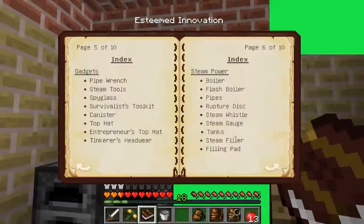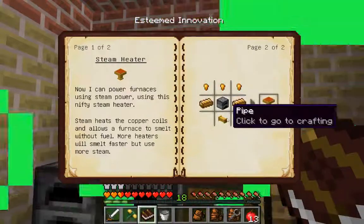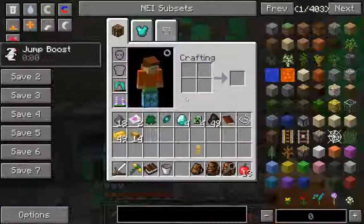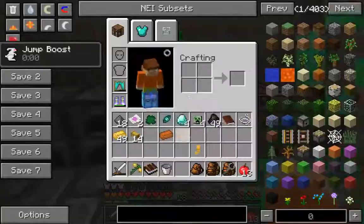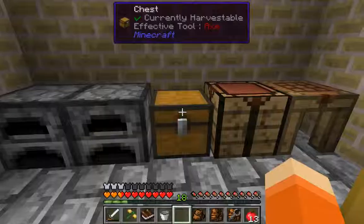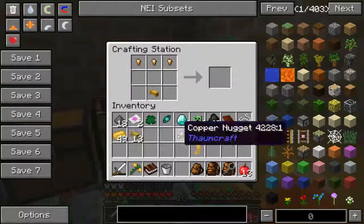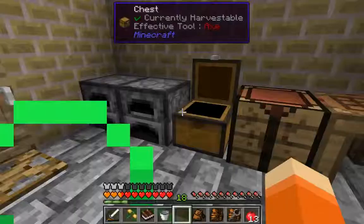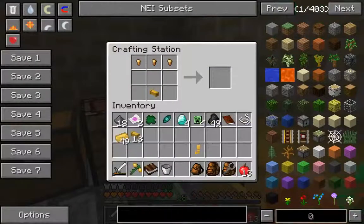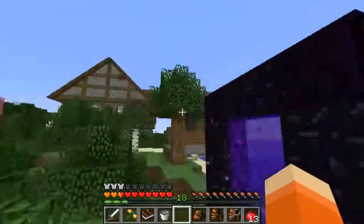We want to make a steam heater to start off with. The steam heater needs some copper nuggets, brass plates, a pipe, and a furnace. I don't have any cobble on me, but let's grab the nuggets, pipe, and some brass. Let's use one of these furnaces in here for now.